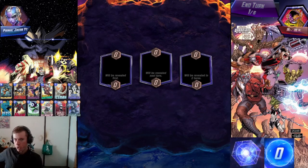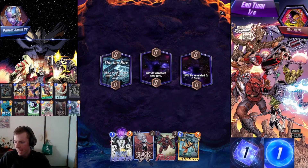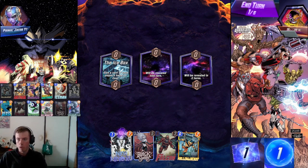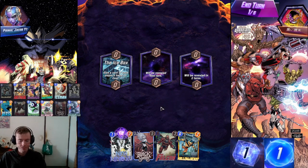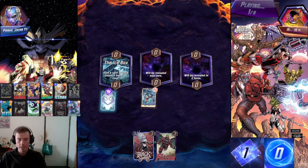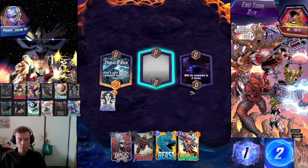Welcome everybody to another episode of Marvel Snap! Today we're trying out the Sasquatch Bounce deck — Black Swan, Sasquatch, Hit Monkey, and Mysterio, focusing mainly on one-costs and going into turn five with Black Swan and Sasquatch as a hopefully one or two-cost card. We do have Yellowjacket and Nico Minoru, so this could be very interesting. What I'm going to do is play Nico Minoru into Yellowjacket straight away to get some cards — this would be perfect. Weird combo but it's going to work later on. We've got Beast and Rocket Raccoon out of the deck — fantastic!